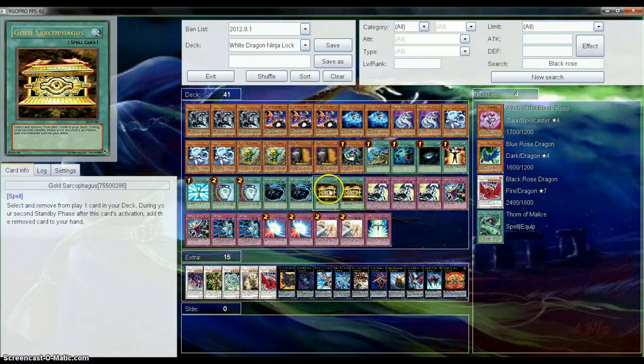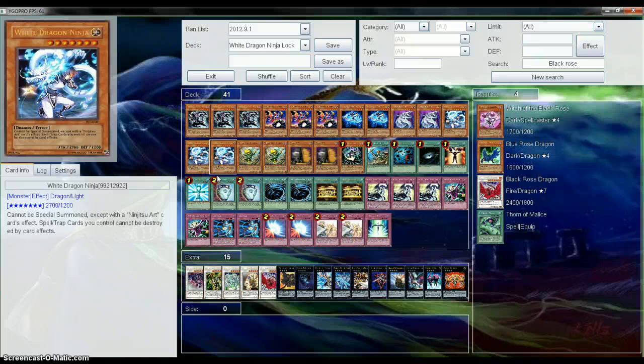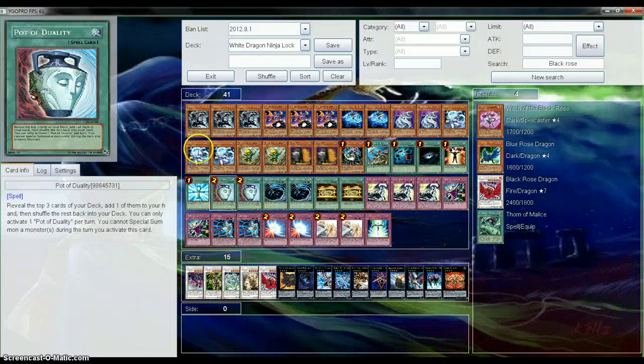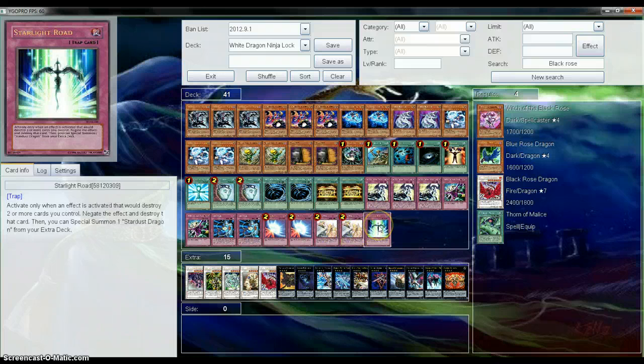I run Gold Sarcophagus so I can search out my Safe Zones or my ninjas if I need them. I have three Super Transformation because basically I can target an opponent's monster and then summon my White Dragon Ninja from the deck — it's pretty badass. We got two Dprison, pretty much to get over Grapha and all that other stuff. Two Safe Zone — you need Safe Zone, gotta protect ninja. We got two Mirror Force to protect everything. Two Solemn Warning and a Starlight Road. Warning really does help. I don't like Solemn Judgment because why use Judgment when you have a free Starlight Road that can Special Summon Stardust?